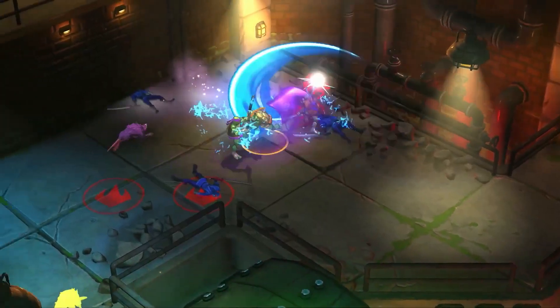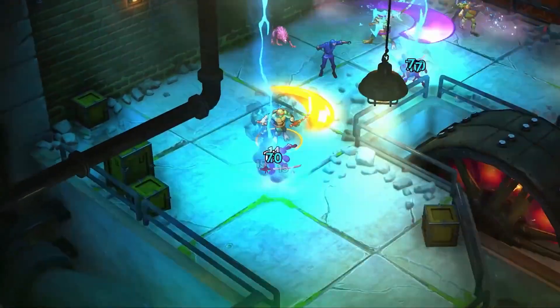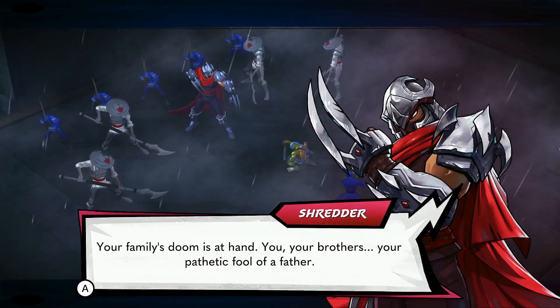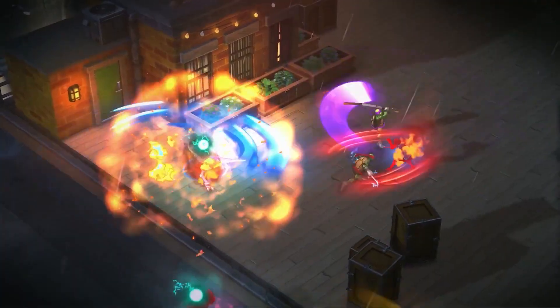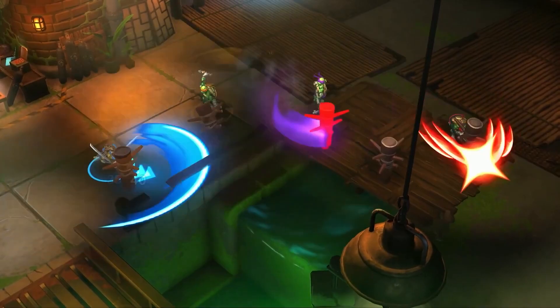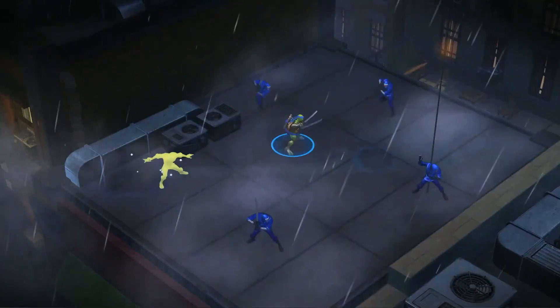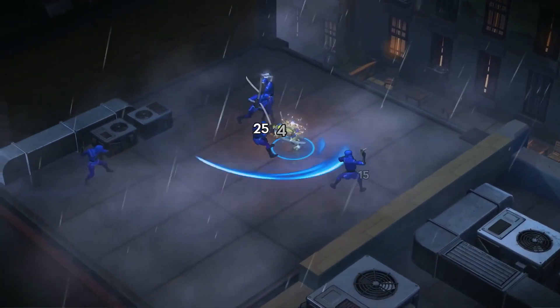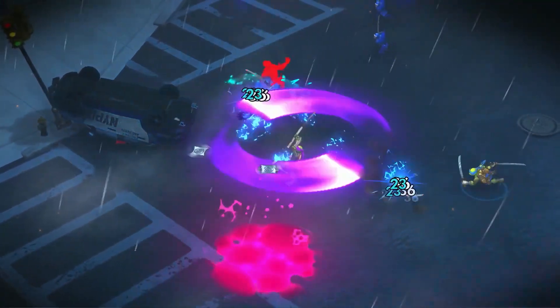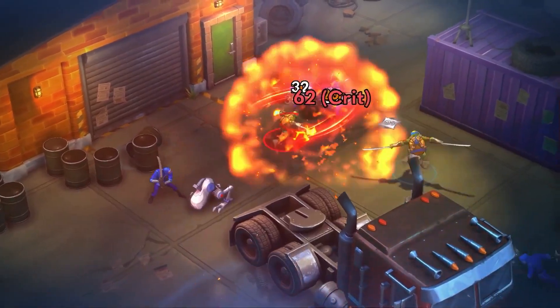With each run, you'll fend off the totally bogus Foot Clan while enhancing your abilities with power-ups. But no two runs are the same. Upgrade your turtle powers to grow stronger and shred through the story. The four turtles each have their signature weapons and awesome abilities — for example, Donnie's attacks have more range, but Raph has a higher chance of dealing critical damage.